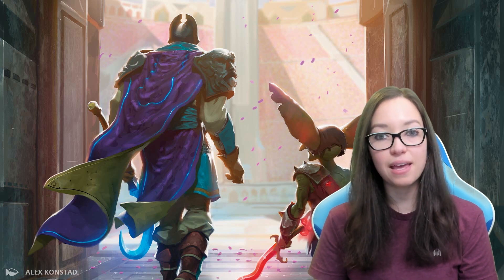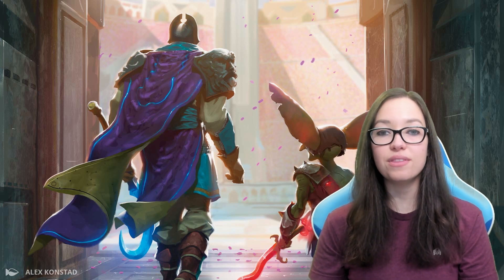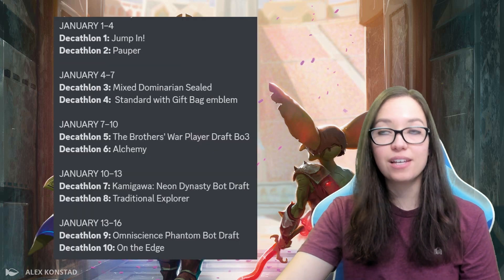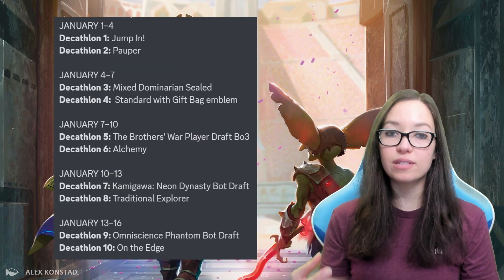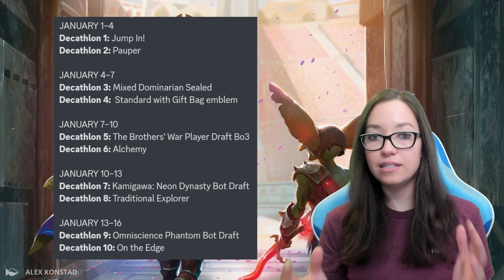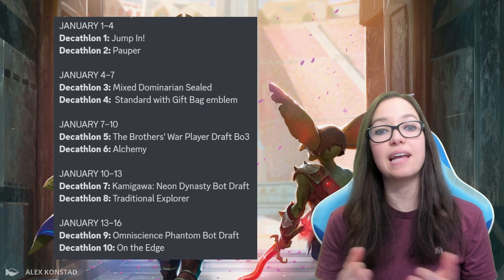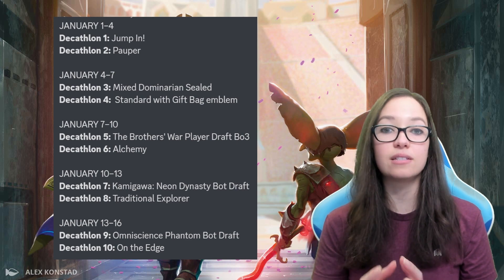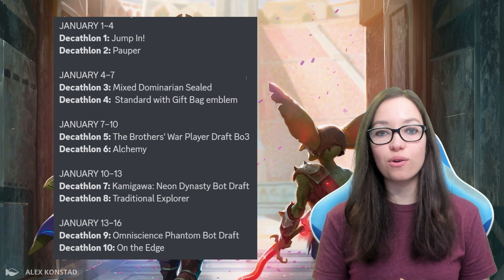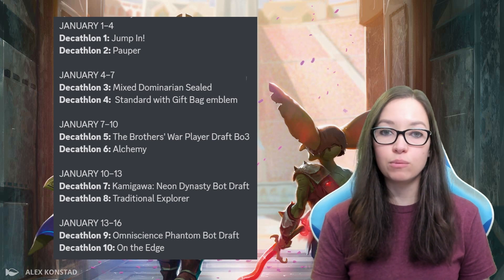We're also going to check out some of the gameplay. But first, let's go ahead and start with the 10 different events that you need to enter in order to qualify for the final. Each event is four days long, and they come in pairs of two. You end up with five different event periods where you guys can enter into these events and acquire the Decathlon tokens. Before we take a look at the finals or any of the prize support, let's look at the different formats available.